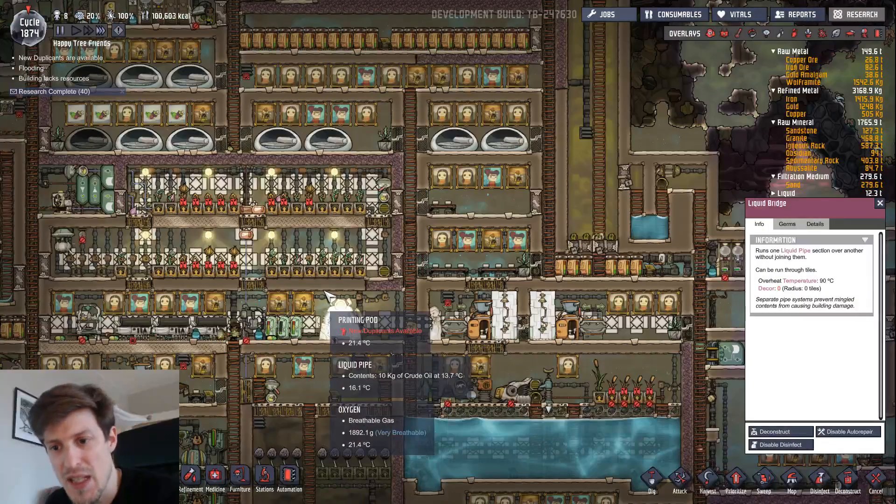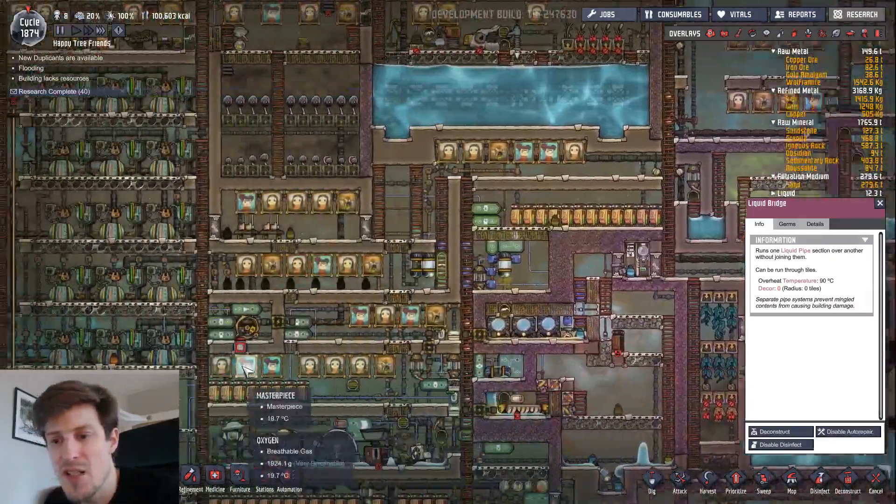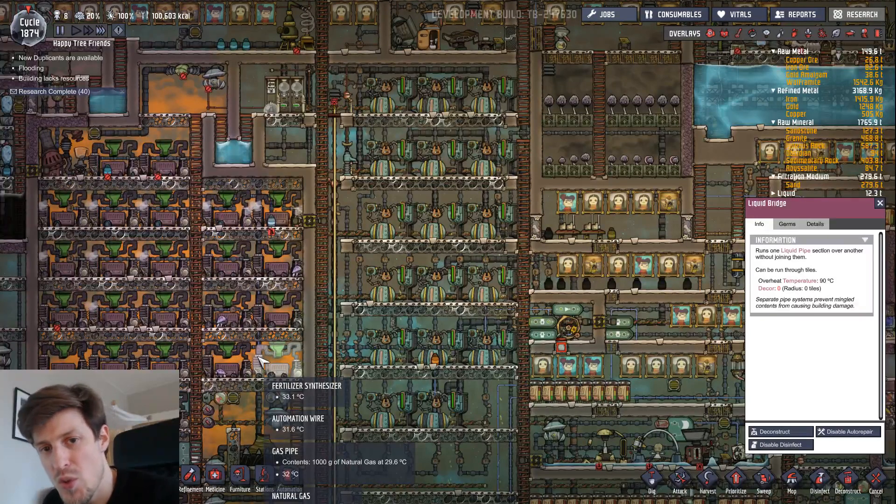The idea is to make a small base that has no wheeze worts, no steam geysers, no natural gas geysers — nothing. I've seen people do this often in mini format, but they usually have some water inflow or at least they use debug mode. It's probably that some people have made it outside of debug mode, I just haven't seen it.